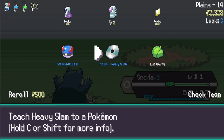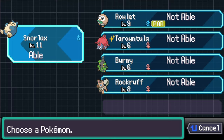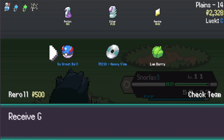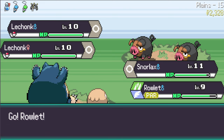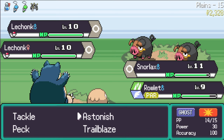Heavy Slam - it's a steel type move and deals more damage if I'm heavier. We're fine keeping Rowlet out here even in this tough matchup. Let's go Strength on Lechonk and Trailblaze it. Don't hit my Rowlet - that's not cool. I should have targeted the other one. I don't think we can afford to use Yawn - maybe over Defense Curl.